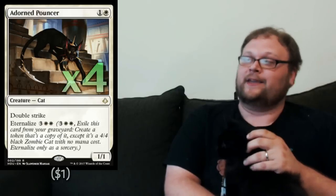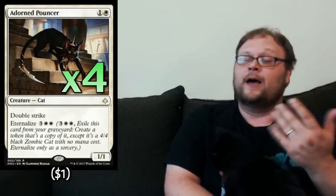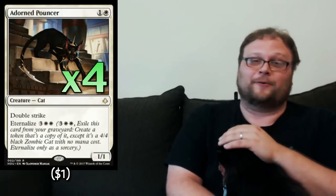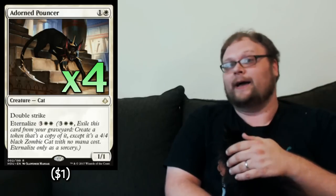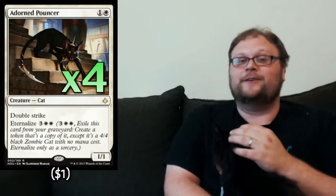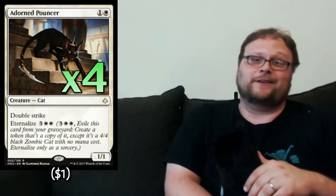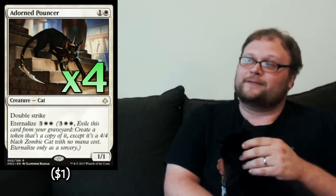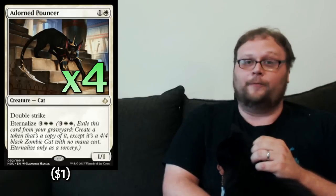We're going to play four copies of Adorned Pouncer — the killer app. I've seen people in comment sections say Adorned Pouncer isn't that good, but I strongly disagree. It's essentially a Fencing Ace with double strike in a format full of one-toughness creatures it can survive trading with. And if they kill it with a shock or magma spray, it comes back as a five-drop that can swing for eight damage. With Regal Caracal, it can do 10 damage with lifelink — a 20-point life swing. Adorned Pouncer is the best two-drop in this deck.